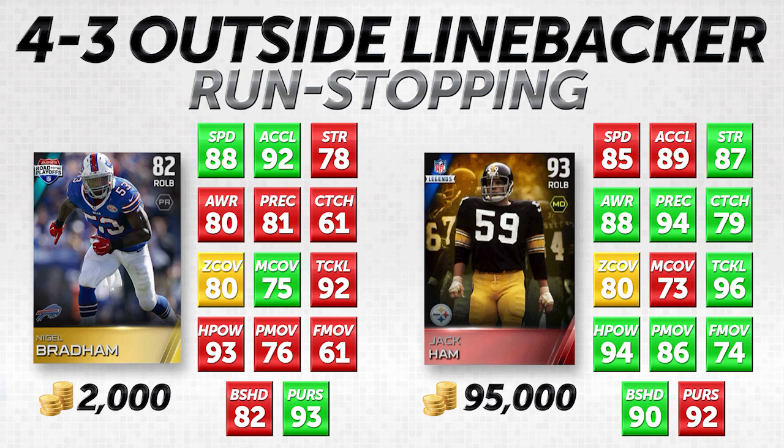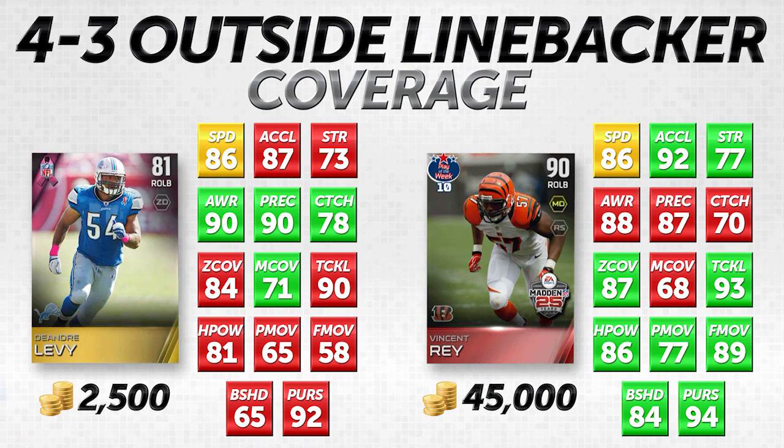Our second comparison is going to be guys who are good in coverage — specifically playing against the pass and tight ends. There will be times your linebackers need to cover receivers too, like when you're bringing a blitz from a corner. But for outside linebackers in coverage, we want to look at speed, acceleration, awareness, play recognition, catching, zone coverage, man coverage, and pursuit. Those are the attributes we're focusing on most for pure coverage.